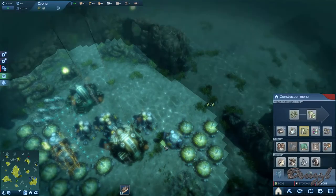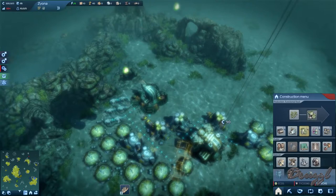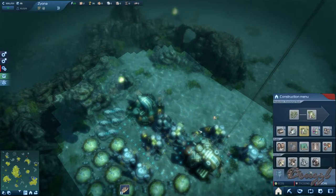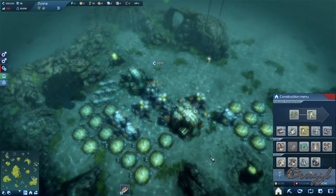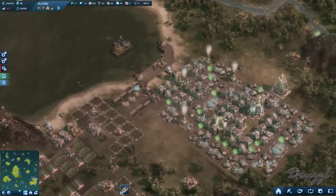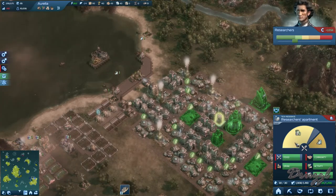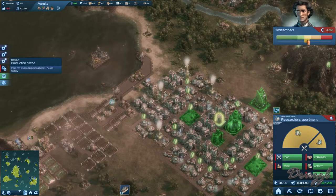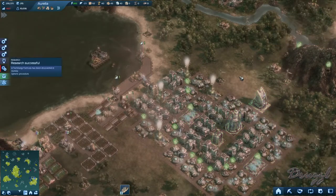We need to connect it. We may as well do that, and we'll need another production. There we go — that should take care of our food problem down here. I could tax these guys a little bit heavier. Warning: production breakdown. More formulas available — spheric procedure. What is spheric procedure and where can I find it?